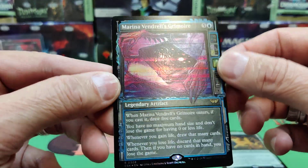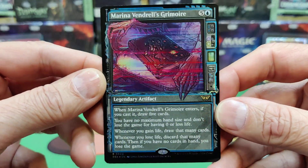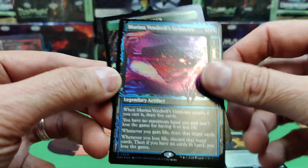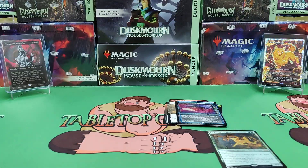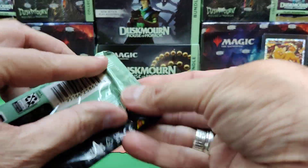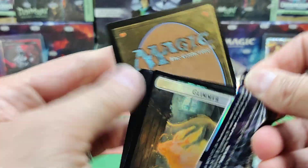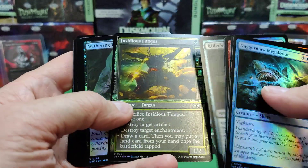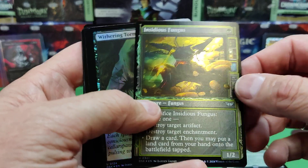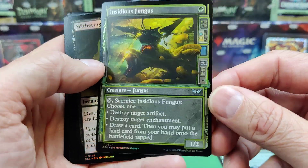Marina Vendril's Grimoire — Legendary Artifact in the alt art — and a Spider token with a toy on the back. I hope everyone had a great weekend; lots of fun when a new set comes out and everybody gets to check out all the new stuff. Overall from the community I'm hearing very positive things. This Insidious Fungus is very strong — it's only one mana, so a nice one-drop to get out.